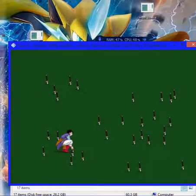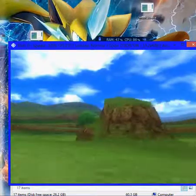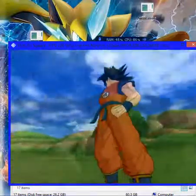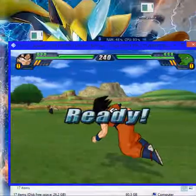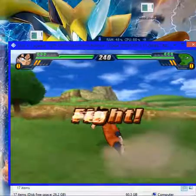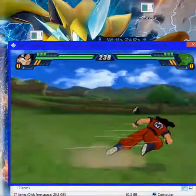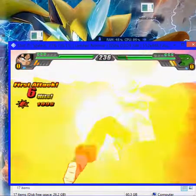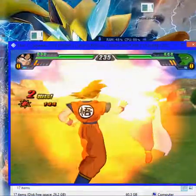There's adult Gohan struggling. There's Piccolo in his traditional white. As you can see, about 19 frames per second on my system anyway.